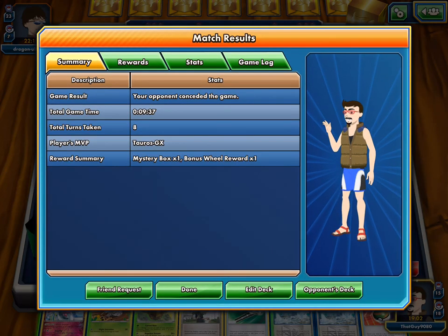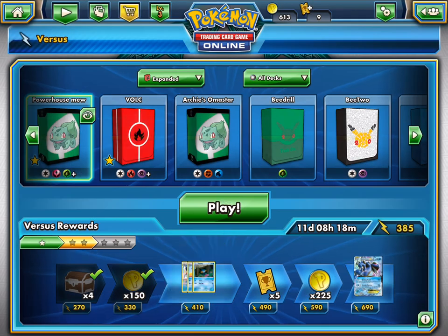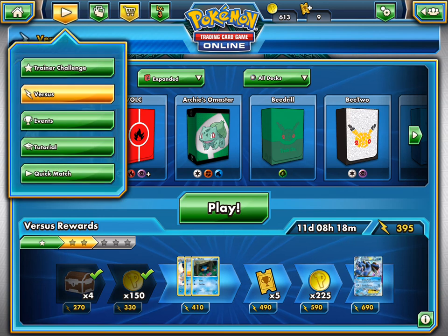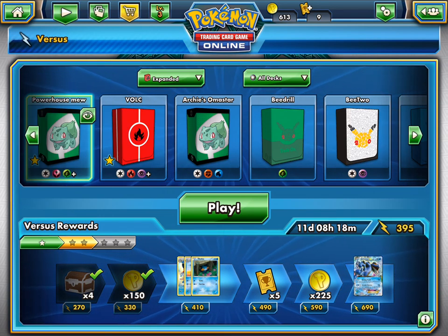50 coins — not that bad. Although that was a little slow, Mew Shedinja can set up a lot faster. This was one of the worst examples of the Mew Shedinja deck we've shown. We now have almost enough coins for the Latios/Latias HeartGold SoulSilver pack — we're 100 short, hopefully we'll get it this video. Should we do another Versus match? Yeah, okay.